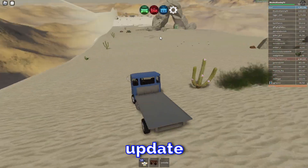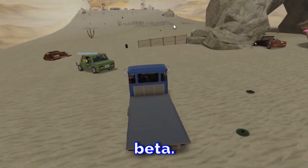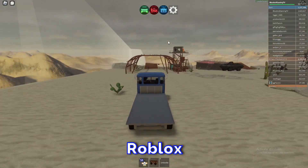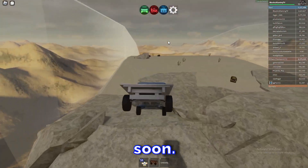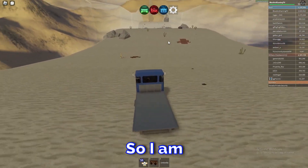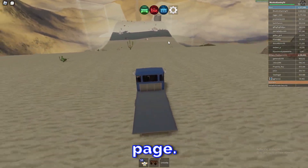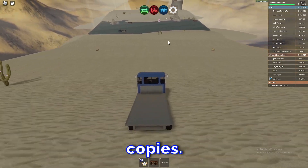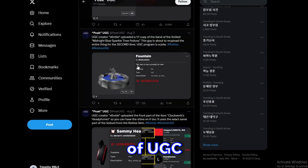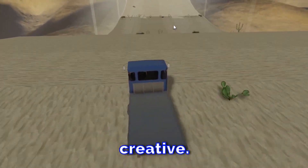Roblox is slowly rolling out to everyone the ability to make and publish UGC items for people to buy. Some people don't have this update yet because it's still in beta. Once it fully rolls out, I'm expecting a lot of copied items in the catalog — we're already seeing that with UGC limiteds, where a lot of them are just copies. I just wish people would make something creative.